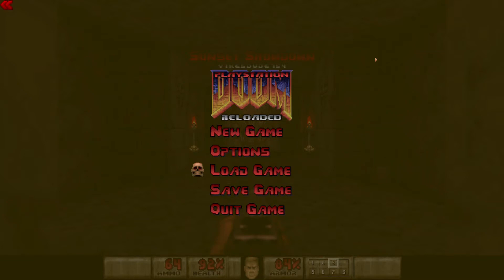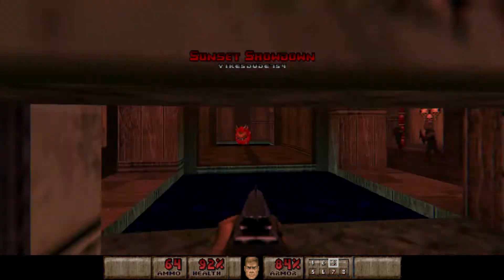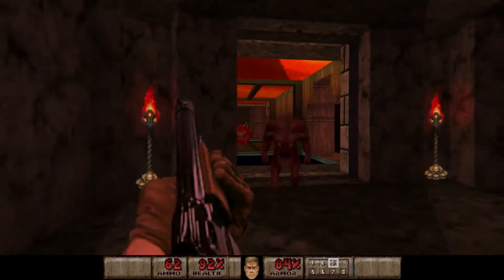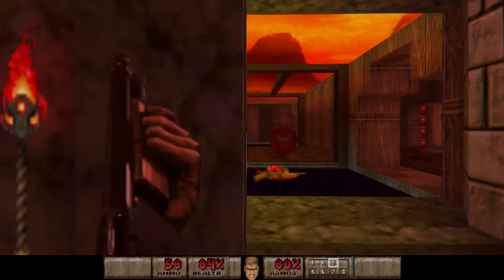Hello buddy, welcome back to PlayStation Doom Reloaded. 100% Wolfroot Honour to violence — today we are playing map 28, Sunset Showdown. 100 enemies and 7 secrets. We're getting close to the end now. This is map 28 out of 30. Of course we have one secret level to go through first.